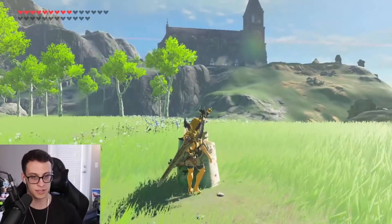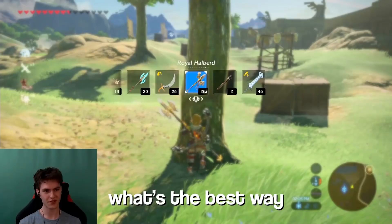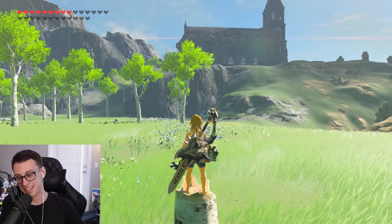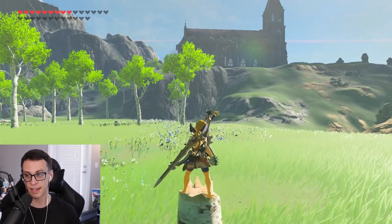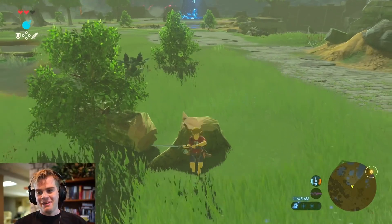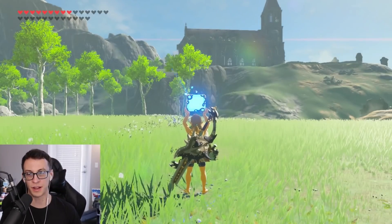All you want to do is get on top of a stump that you've cut down — but first you have to cut down the tree, that's step one. Then you want to do two backflips: hold ZL and press down on the left joystick and X — one, two. Then what you want to do is take out your square bomb and place it down with L.